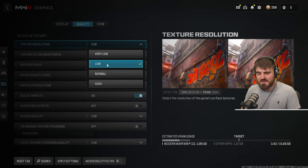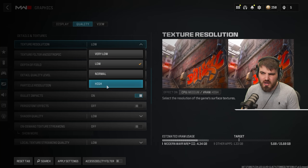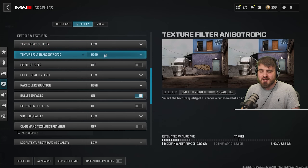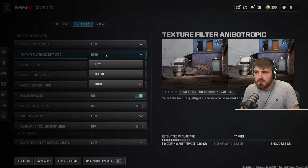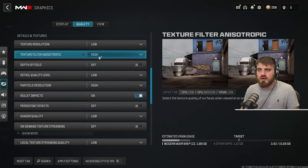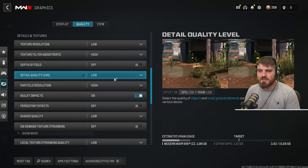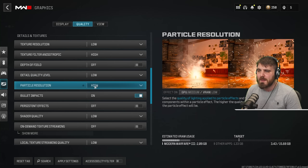Texture resolution — set to low rather than very low. Very low looks awful; going up to low gives much better visual fidelity for a very small FPS cost, and going higher than low gains no visual fidelity while costing more FPS. Texture filter anisotropic has no effect on FPS on any modern game and gives a nice boost in visual clarity — turn it up to high. Depth of field must be off, otherwise you'll get blurred screen edges while ADSing. Detail quality level can stay at low — some weird-looking bushes and foliage, but you save performance.